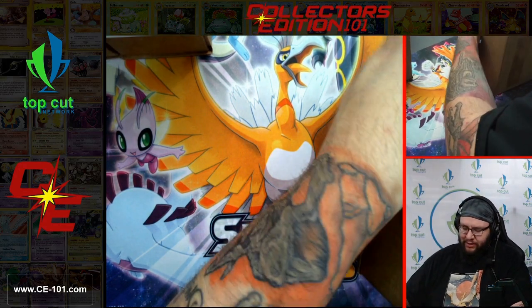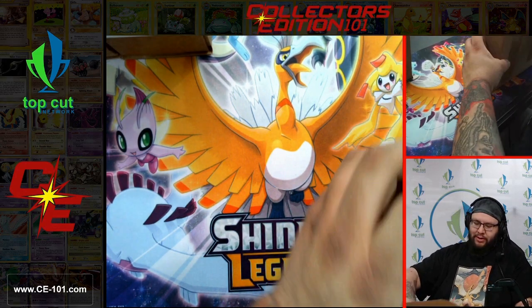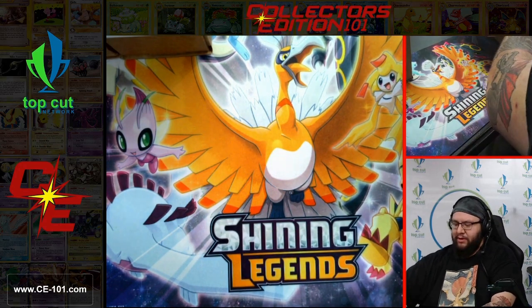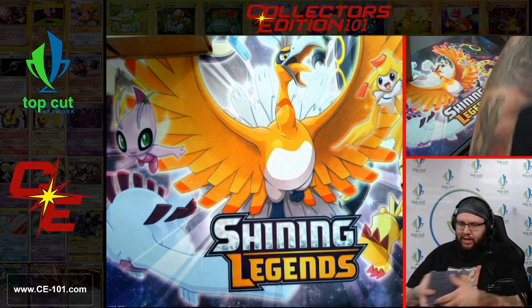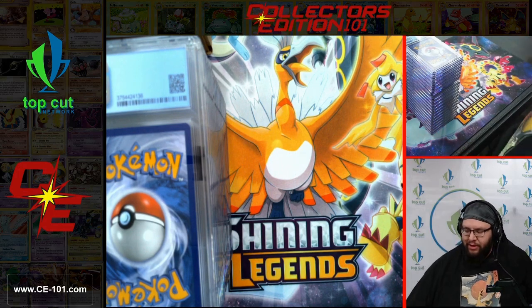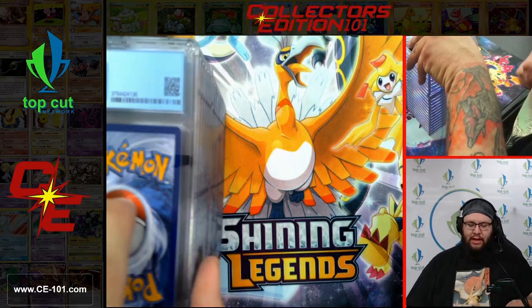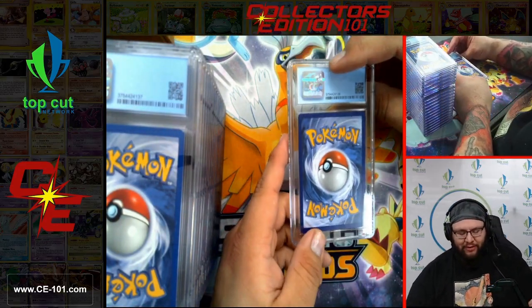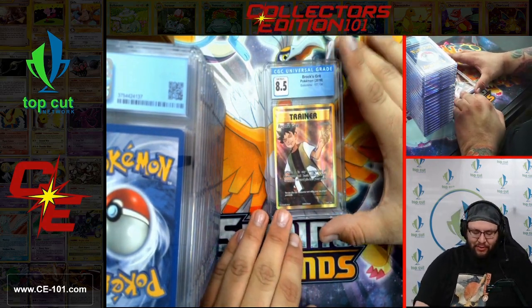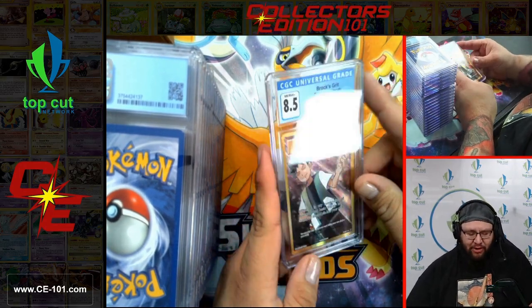We're going to start at the end here with number four and crack this bad boy open. Thankfully this box is looking a lot better than one of the last ones we got in — that one looked pretty banged up. This grouping came back from CGC. We've got a lot to check out and talk about today, so let's move on with the first card. No subgrades on this batch of cards, though there are a couple here and there that might have some.